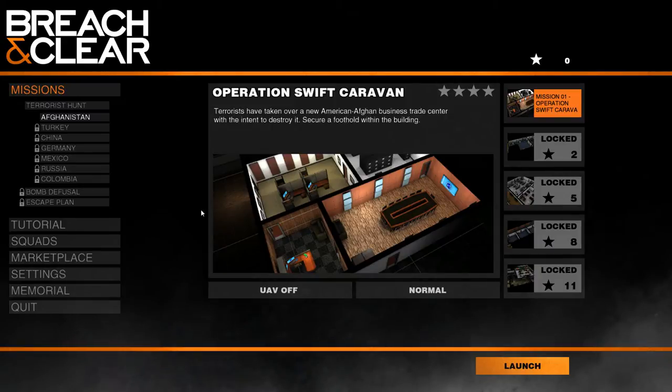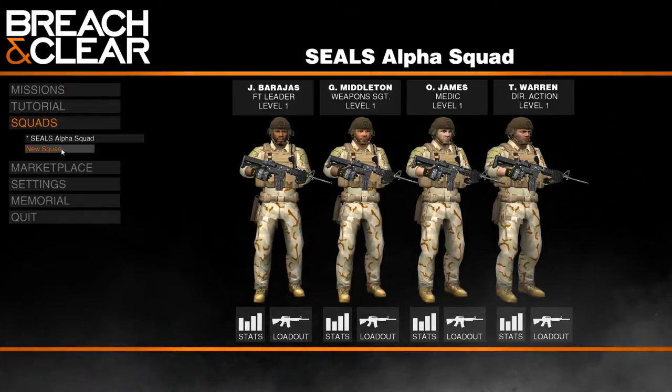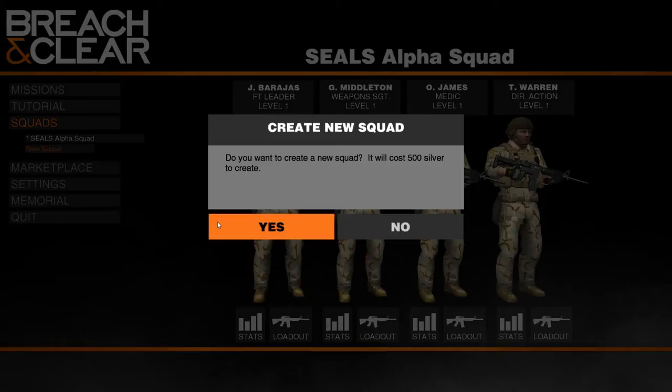This game was originally designed for iPad, but they changed it to a port for the PC. In this Breach and Clear game you are tasked with commanding a squad of four guys. You can pick what kind of squad you want — I picked the SEALs because they get a little bit better reaction, so they can acquire their targets a bit faster. You can also create new squads: the SAS, JTF-2, KSK, Spetsnaz, and the Rangers.